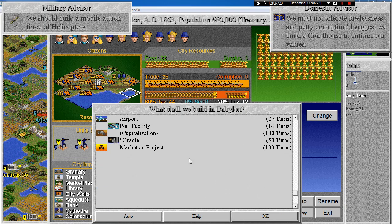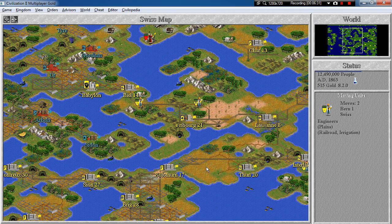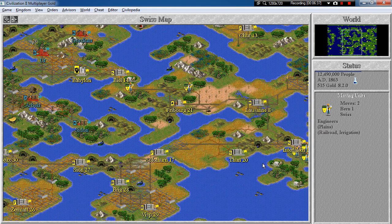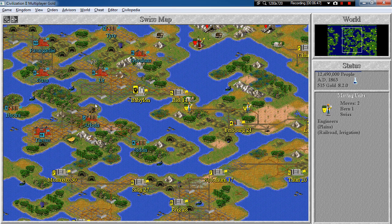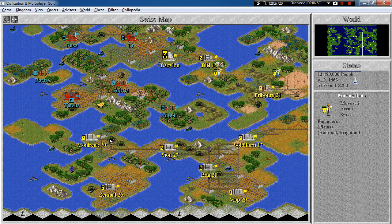Switch to capitalization please — these will do nicely, we'll need them later on. We got Babylon! Persians will get quite angry, believe me. We'll switch to government — actually, I lost all my money. So I will make a few turns in democracy, build a few units, and after that we'll switch to fundamentalism and go bonkers.